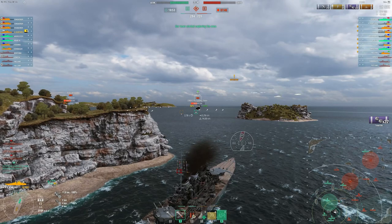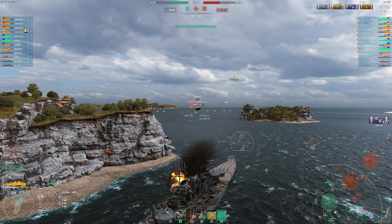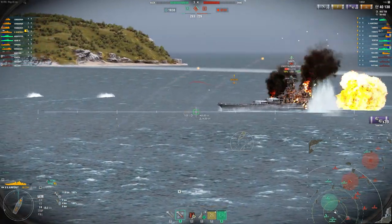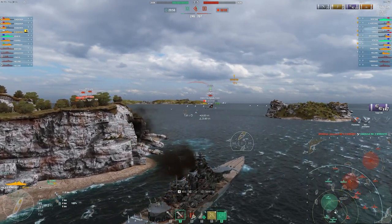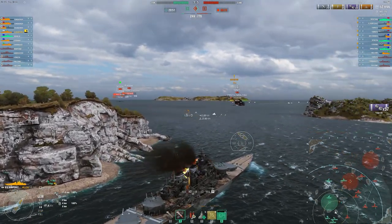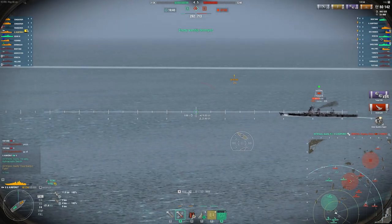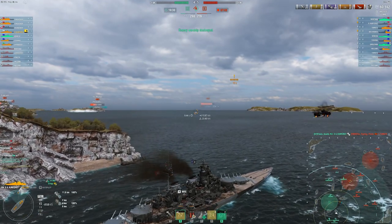There are a couple of my teammates finally coming up to where I'm at. It's nice in a Kurfürst to have that extra bow plating compared to, say, the Ohio, when you're fighting ships like Yamato and Shikishima, because you can just bow into them and they're going to bounce. Whereas Ohio can possibly get overmatched and citadeled through its bow.